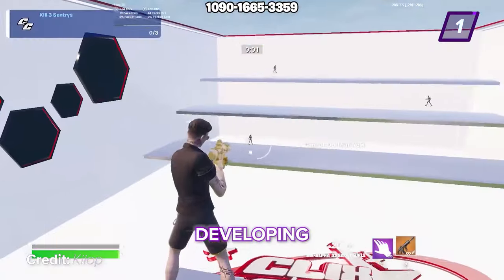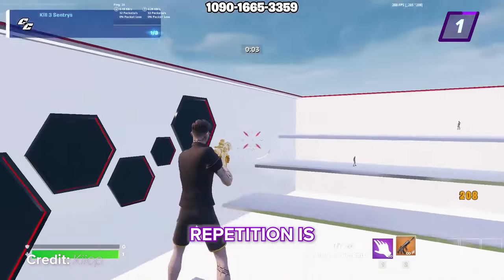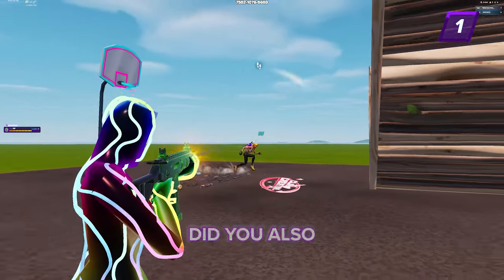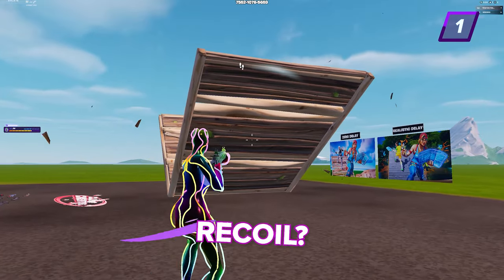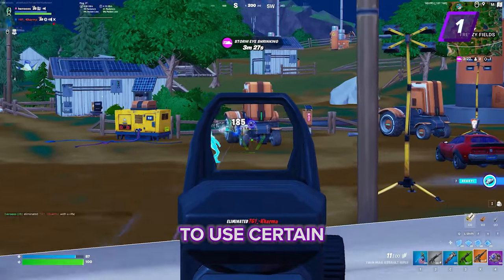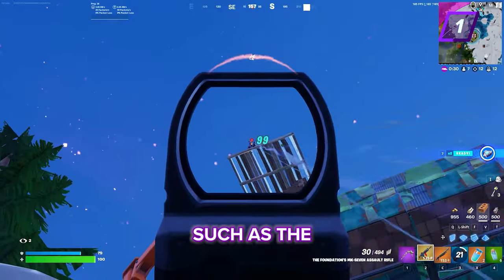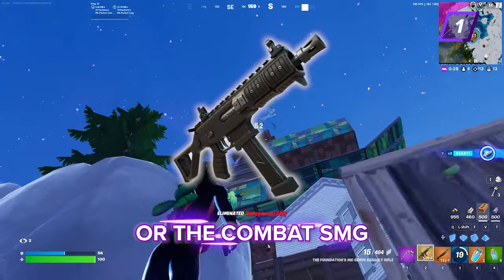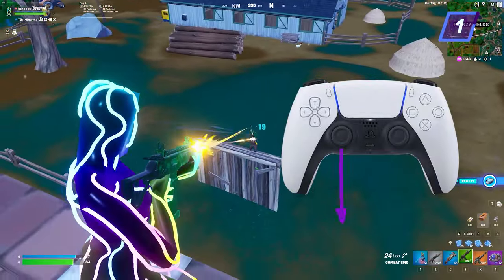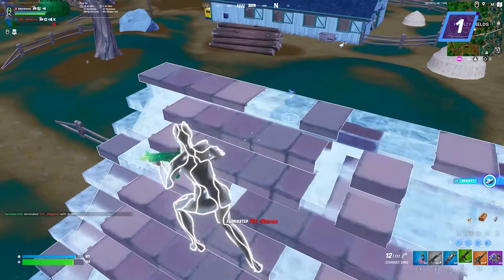If you're trying to improve your aim, developing muscle memory through aim training repetition is one of the most common suggestions. However, did you also know you need to factor in recoil? Because it takes a bit of practice and getting used to it if you want to use certain weapons in the current meta, such as the God Tier MK7 or the Combat SMG. So make a habit of nudging your mouse down as you fire or pulling your stick back on the controller when using these.